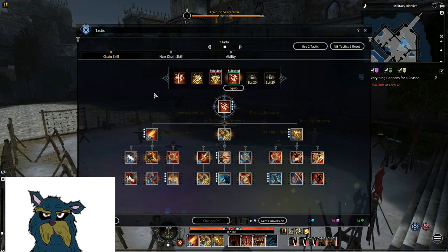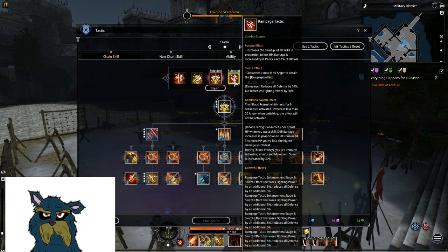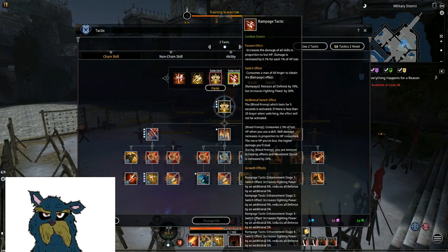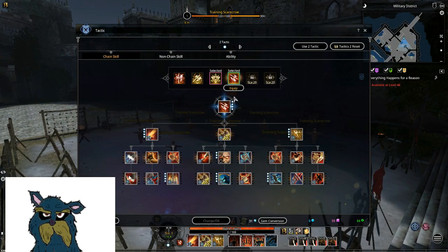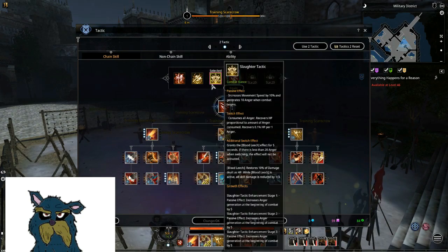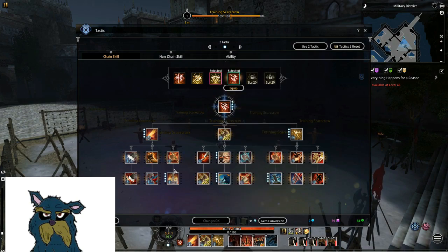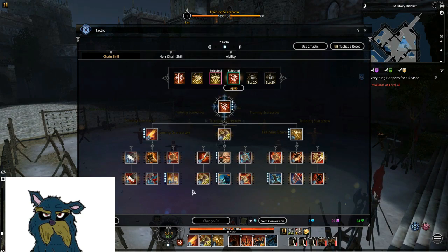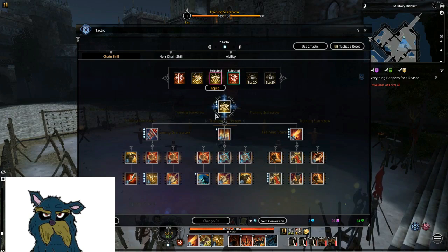Let's talk about the actual skills we're gonna spam all the time. For me it's Slaughter Tactic and Rampage Tactic — I love having the 2 leaps. We have the option of 2 6-chain Decaps with full buffs and good runes for 30k crits.